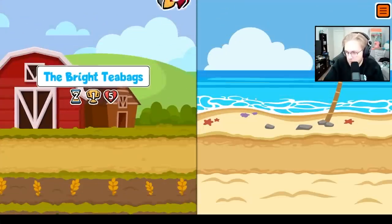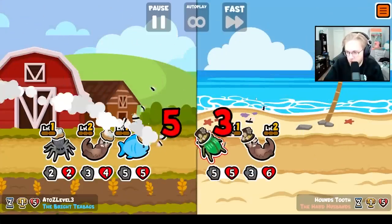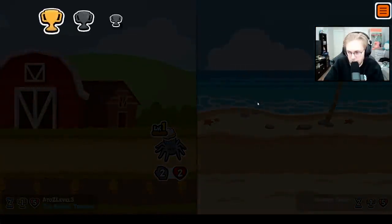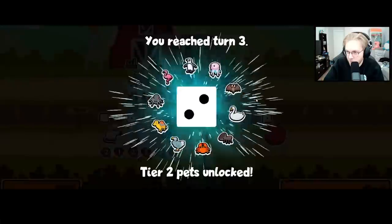Hey everybody! I'm unlocking every sticker and badge of Super Auto Pets in order from A to Z, and today we're going for the Egyptian Vulture, which is a tier 4 unit that on knockout will activate the faint ability of the pet directly behind it.